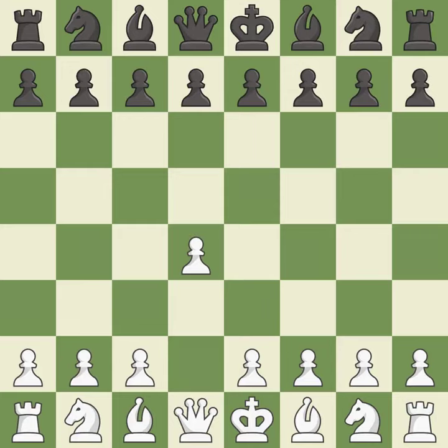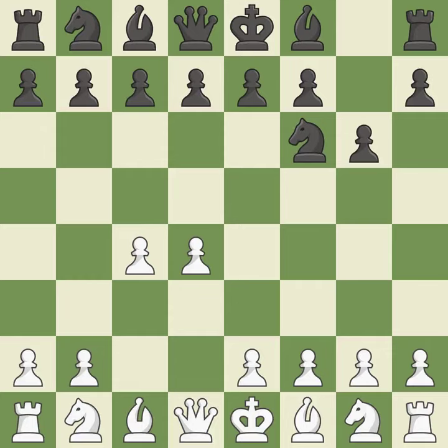Opening with the queen's pawn. The Indian game begins by controlling the important e4 square with the knight rather than a pawn. By taking control of the crucial d5 square and creating space on which the knight can move to c3 without obstructing the c-pawn, the move c4 helps create a strong center. With the king's Indian defense, white can get ready to develop the bishop to g7 and create a powerful center that black will later try to damage. And c3 prepares the e2-e4 pawn push and helps control the d5 square.